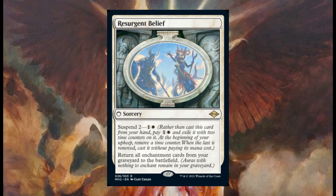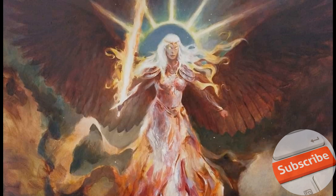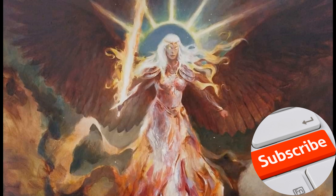Belief returns all enchantment cards from your graveyard to the battlefield. That was the last card in the spoiler season. I thank you for all the views and the comments, and I'm looking forward to cracking some Modern Horizons 2 booster boxes. Don't forget to subscribe to my channel for more interesting videos about Magic, and the collectible worth.